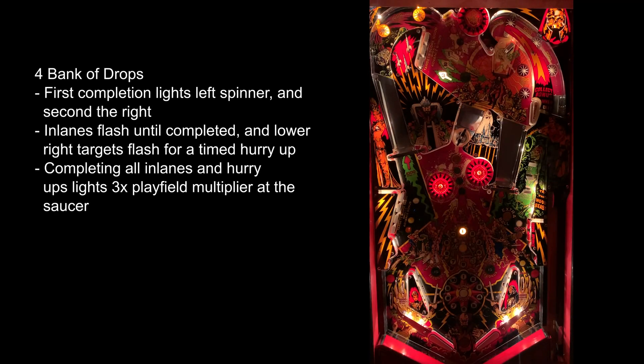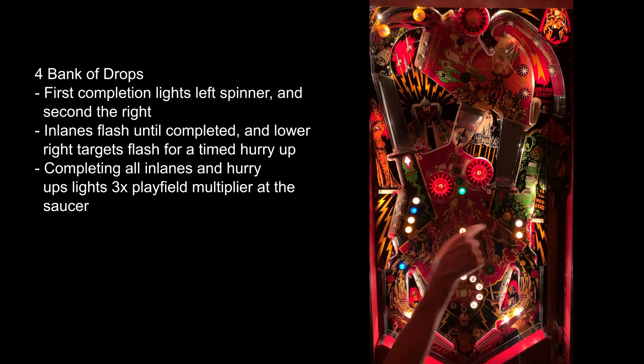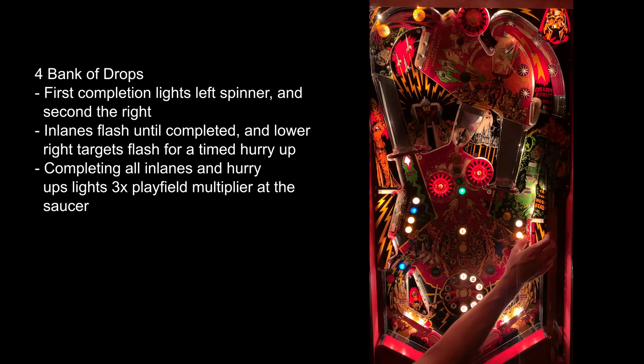The four bank of drop targets lights the left spinner on first completion and the right spinner on the second. The inserts in front of the four bank are not explained on the playfield, and previously the collection of the corresponding inserts scattered around the lower playfield seemed to be left to randomness until only one remained. I left the inlanes as they were, but I added a 15-second hurry up with a 50,000 point award to the two right side targets. This really makes you get control and take aim because progressing to the 15-second 3x playfield multiplier and 100,000 super bonus just got harder.